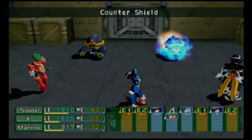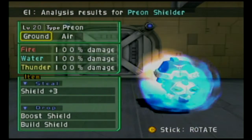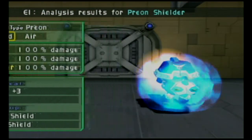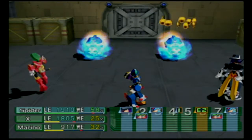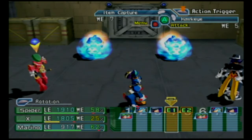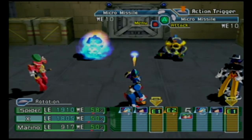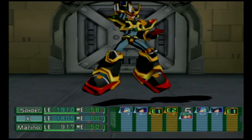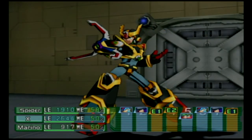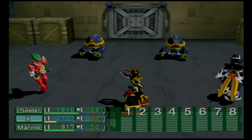These new enemies are Preon Shielders. Never attack them with a shot attack — that's always bad. Instead, you want to hit them with a physical attack, because if you do it knocks them out of their barrier and they can't fire that shield off on their turn, which hurts like a bitch. They also take bonus damage from physical attacks.